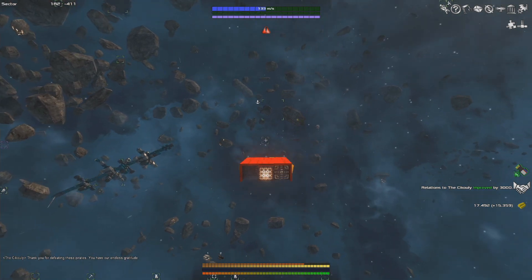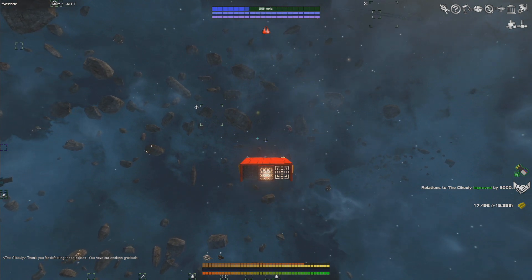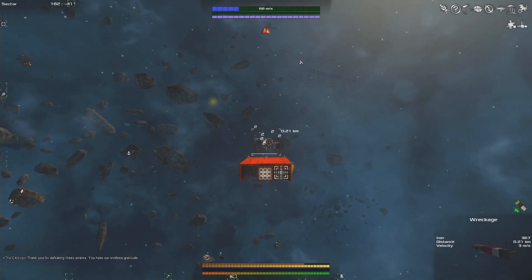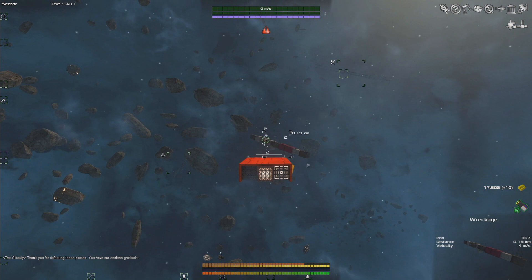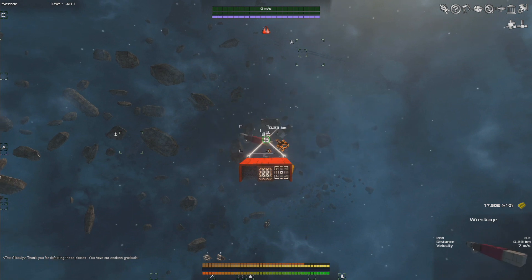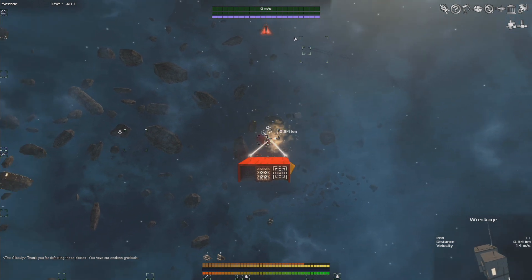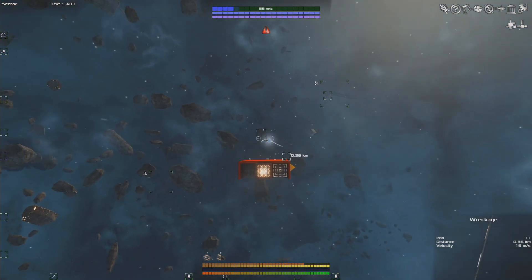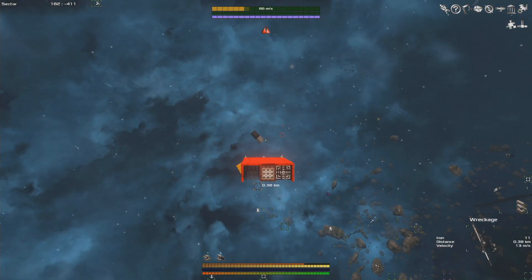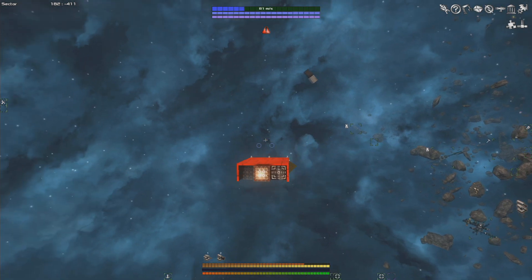3,000 reputation and we were actually rewarded an item. And 15,000 credits — enough to build three of those generators we wanted to build. We could shoot the rest of this wreckage and see if there are any other components. This wreckage only has iron in it, so it's not a big deal if we destroy it. And we actually got lucky — we got a double bolter turret, which is potentially a bit of an upgrade for one of our chainguns.